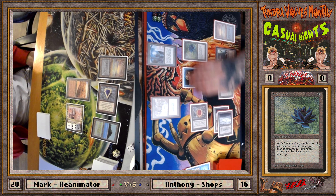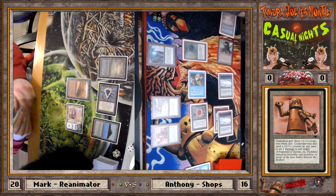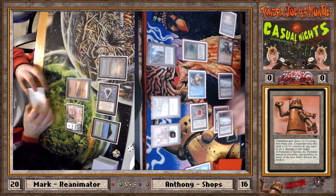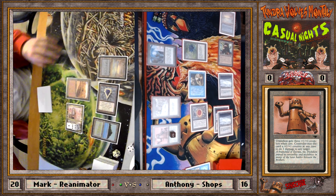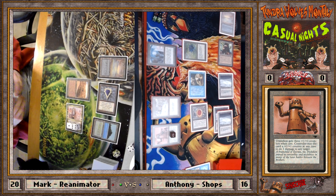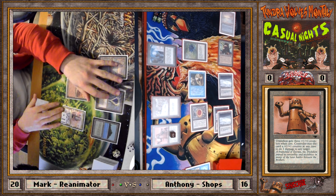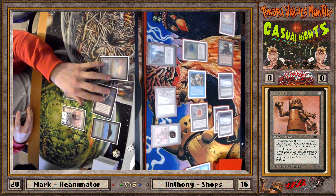Your big boys are coming out. What's interesting is you can't actually kill my Rasputin with that Triskelion — it's a 4/1 but I've got seven counters. As much as you can't kill it, you're making it so I can't draw seven cards with Brain Geyser — I have to keep at least three counters on my guy to protect it from your Triskelion, which means seven counters is now effectively just four usable for spells.